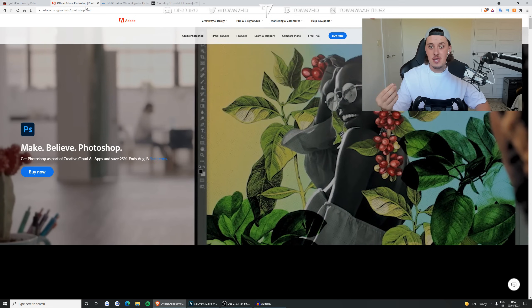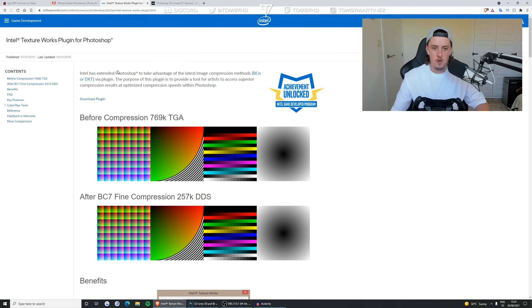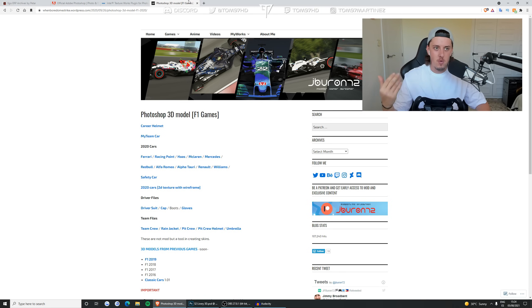Number two: Photoshop - this is a program you have to pay for, though you might be able to use Paint or GIMP. Along with Photoshop you're going to need the Intel Textureworks 3D plugin, which helps save files in a format compatible with the F1 game. You may also need the Photoshop 3D plugin depending on your version. Finally, you need the 3D model template - I'll leave a link - where you download the MyTeam car template so you can modify it.